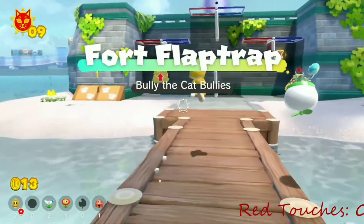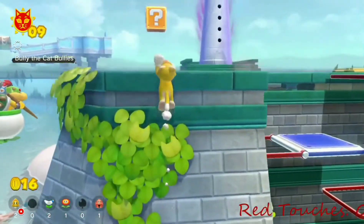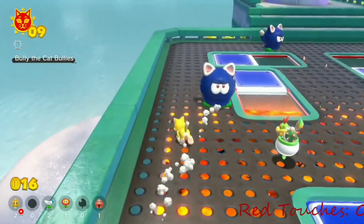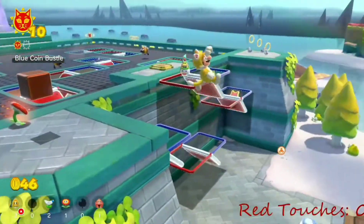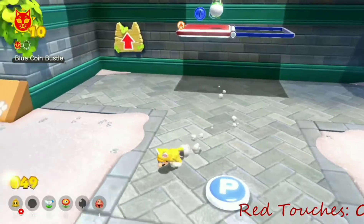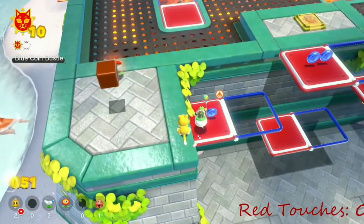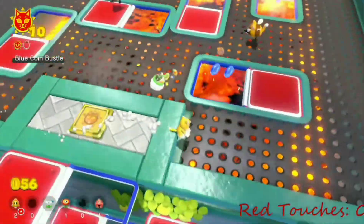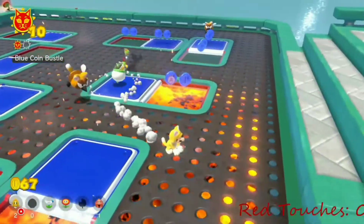After this, I went to Fort Flaptrap, where I wanted to jump as little as possible, as it is much easier to get through the island if it is on the blue side. Blue Coin Bustle is easily the hardest cat shine up to this point, because a lot of the blue coins are on the red sides of the platforms I obviously can't touch. However, I can send Bowser Jr. to get the blue coins, which makes it still possible but a lot more precise than the normal version of the shine. It took around five or six attempts to complete, but the shine was possible.